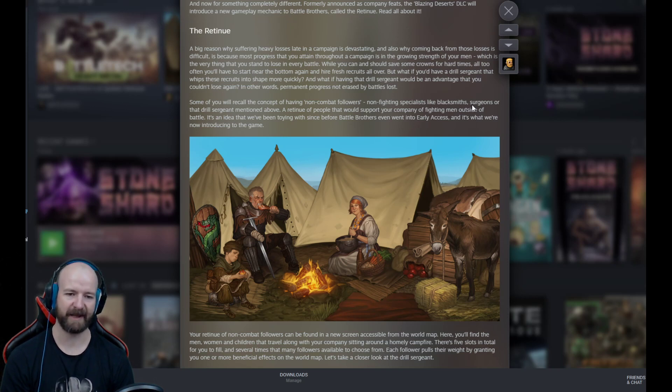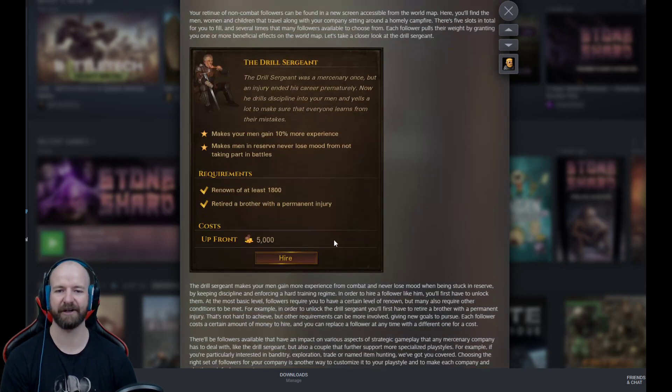Surgeon — awesome. It's going to passively increase wound recovery time, it's going to save you money on buying healing supplies. But I think the blacksmith is going to have the biggest economic influence. Unless, of course, there might be something like a dedicated haggler to give you a straight-up stat bonus when it comes to negotiating for better prices. So good, I can't wait.